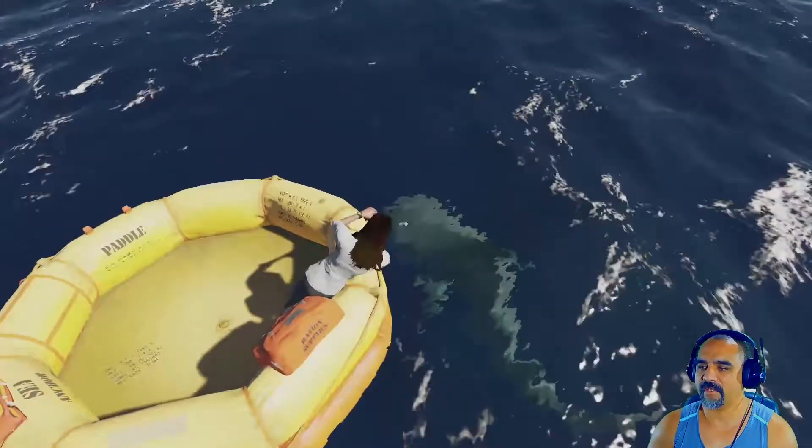Beautiful day for our second day — we have survived our first day on Stranded Deep. We didn't get too much completed but we got the bare necessities: shelter, fire, some food, and some water. We're going to need more water on our next episode. Then it's just basically exploring this island, chopping down all the trees, getting all our palm fronds, and organizing this island out. Thanks for watching this Stranded Deep episode — we will see you on the next video.